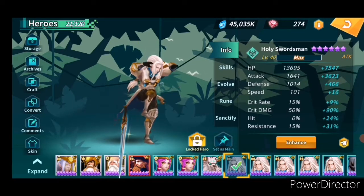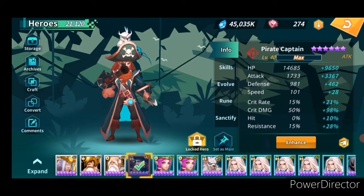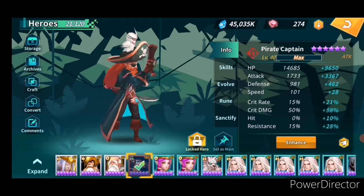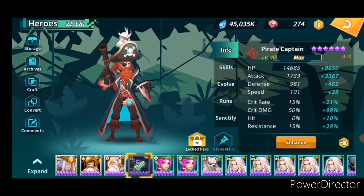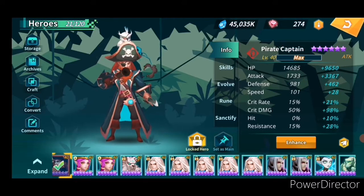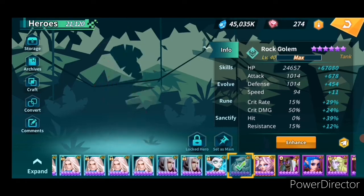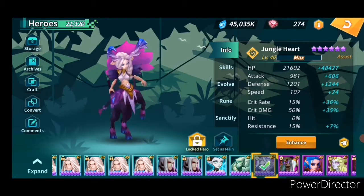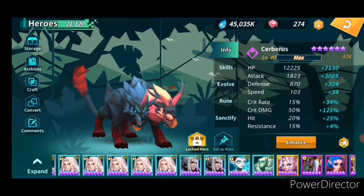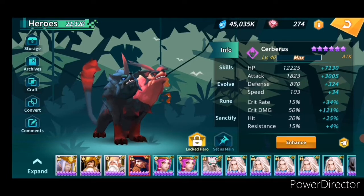The monsters in your unit are at least three holy swordsmen and one druid. You can also use pirate captain — for example if you have two holy swordsmen and two pirate captains you can use them, but if you have four holy swordsmen they are much better than pirate captain. You also need golem, jungle heart, and Cerberus — all of those units are completely free to play.